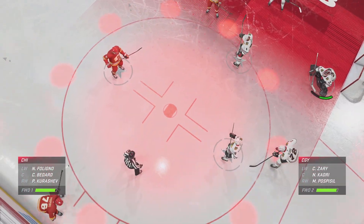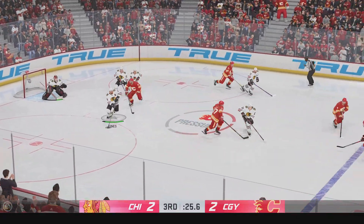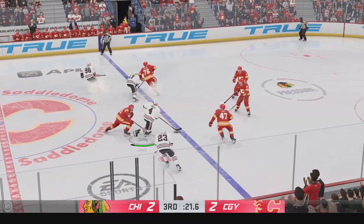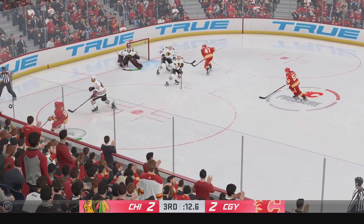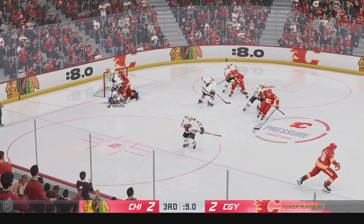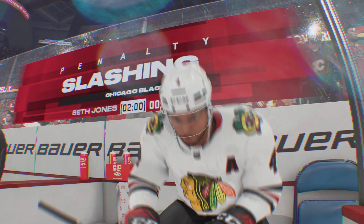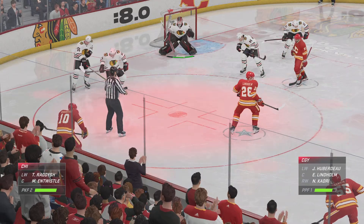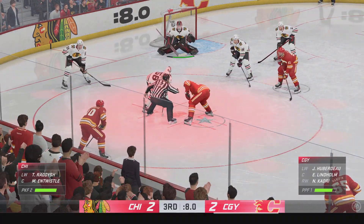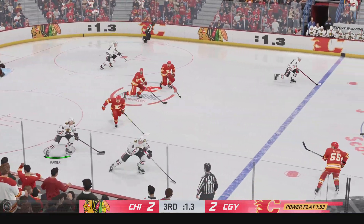A lot on the line here in this offensive zone faceoff. The Flames take possession off the faceoff. Blocked in front! The Blackhawks moving ahead. Loses possession after he takes a little hit. Passes the puck over to Kadri. Calgary's got it along the wall. Here's a chance to the middle — and he shuts down a great scoring chance there! There's the whistle — the Blackhawks will serve two. Oh, how did he stop that? What a save by Morasic!